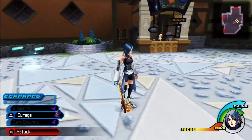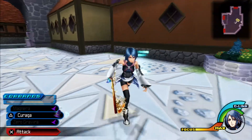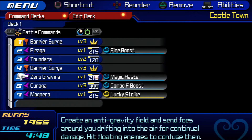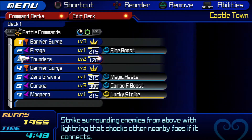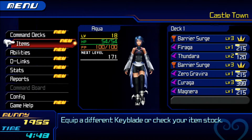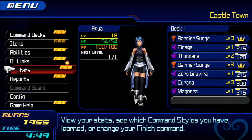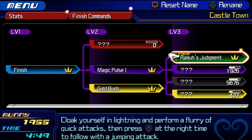I think we have to go where Ventus is about to meet Terra. Right now I just upgraded some of my magic spells already, like Faraga, Zero Gravita, and Managa. I still need to get Dunderga but I'm still waiting for Dunder to actually work. We also got Block Recipe - I'll get that in Town Pass. And while I was leveling up I got a new Finish Command which is Arum's Judgment.